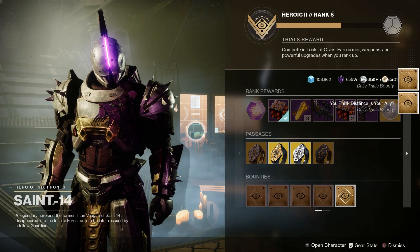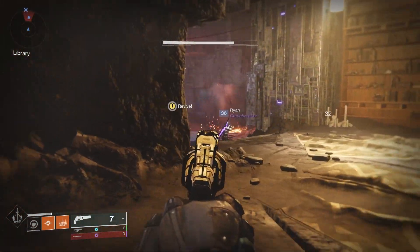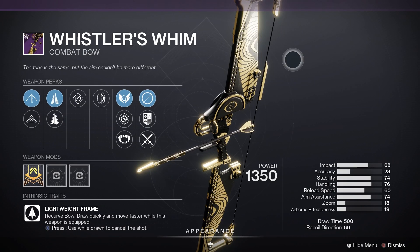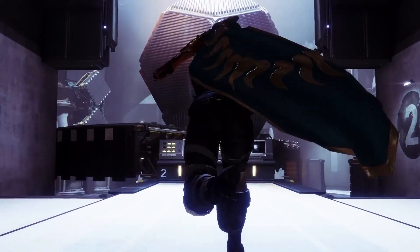Rank up, earn armor, weapons, and powerful upgrades, plus you get Trials Engrams while you are playing Trials. The loot for the season includes Reed's Regret, Aisha's Embrace, The Burden of Guilt, Forgiveness, Whistler's Whim, The Inquisitor, and The Atavistic Armor. Win rounds and rack up reputation with Saint-14 in the Tower to get more rewards.